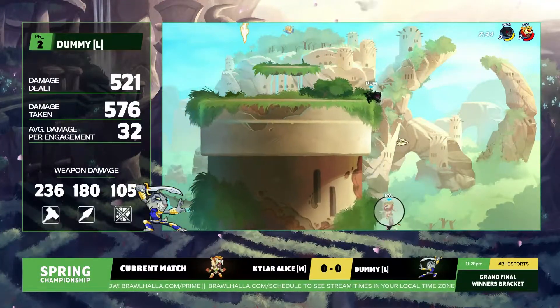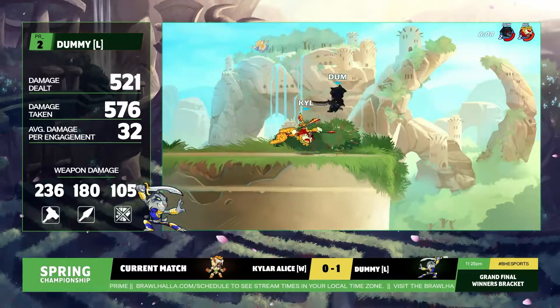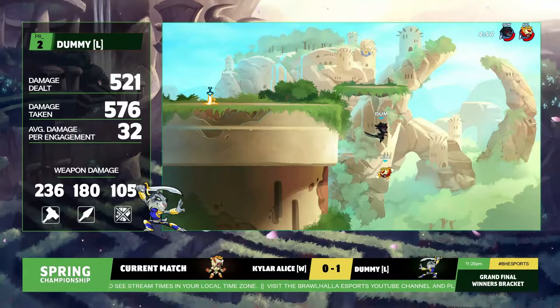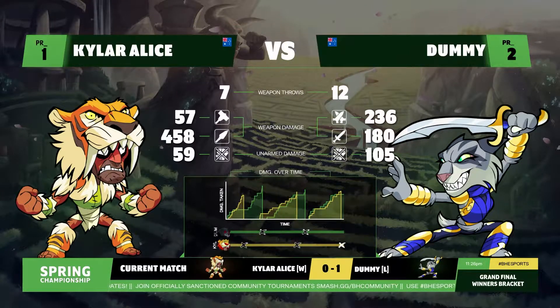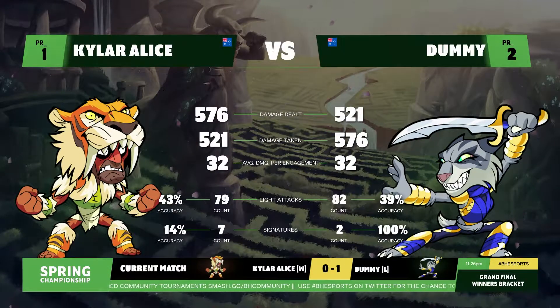A really good weapon toss from Dummy to try to keep that pressure going. And there you're seeing that clip of that initial edge guard. Now Kyler Alice is immediately like, all right, I got to go to the Bodvar. We got to close this out. Yeah, he's looking at his wristwatch — he's saying I've got things to do today. He switches to that Bodvar pick that we saw him do so well with. But I've got to wonder, is it just for the sword? Because we saw him playing majorly spear that game — I feel like he played more spear than hammer.